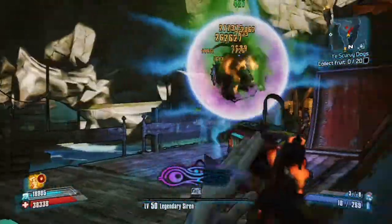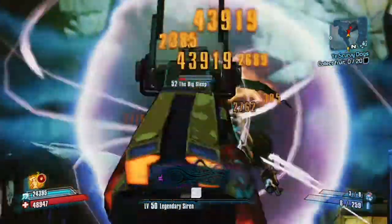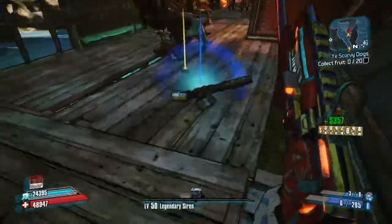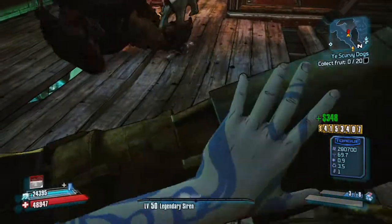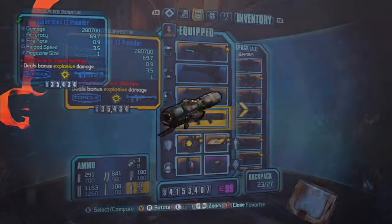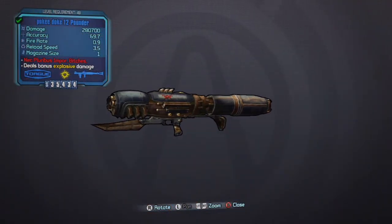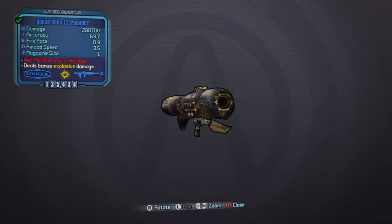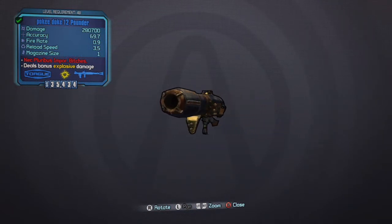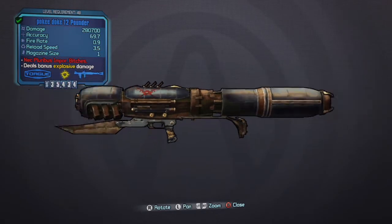Now the 12 Pounder has a big base damage — no multiplier though, as you saw at the beginning of the video. This is the level 48 version: big base damage, a pretty decent reload speed for a rocket, but a magazine size of one. That's because it's basically a cannon — it fires a cannonball, and it arcs like a cannonball.